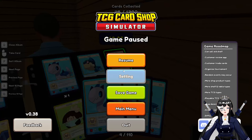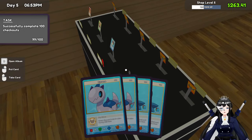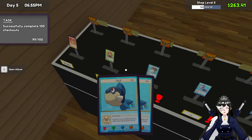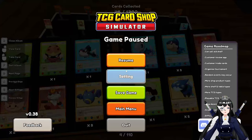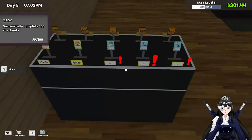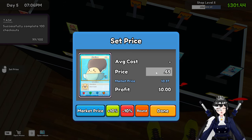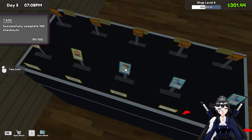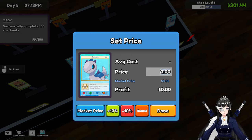Yeah, we have a lot of doubles. Oops. Open album, and then close album. I have to set the price for this — this will be .75. Oh, you will be .2.